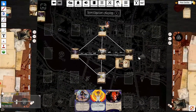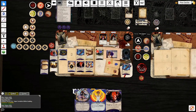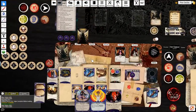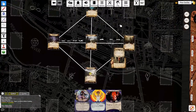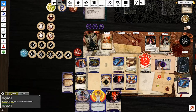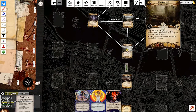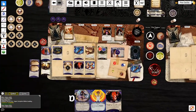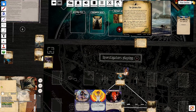Mythos phase - I'm going to get my weaknesses. That one's painful to get now. I'm just going to punt this one again - technically I could choose to trigger this one to heal a horror or damage, but I don't know why I would do that. I'm just going to punt this. Five, six, seven doom.